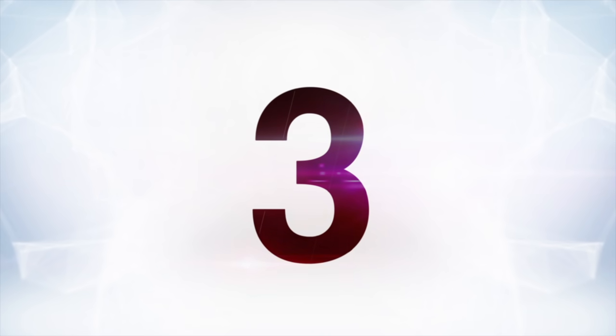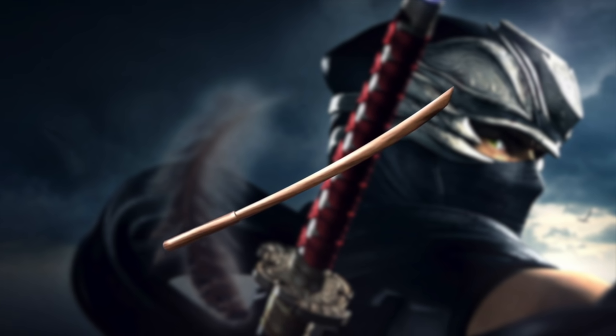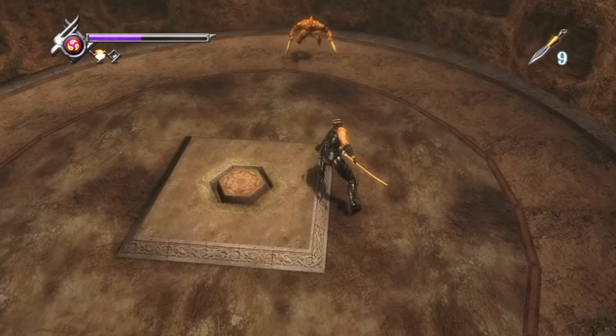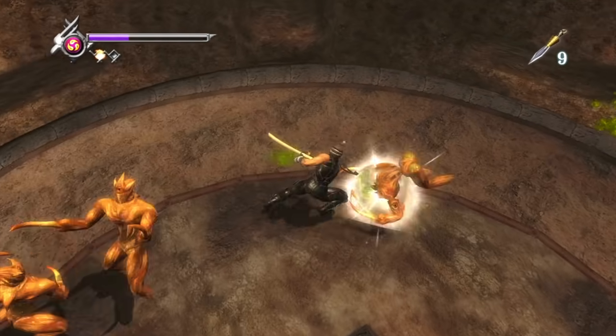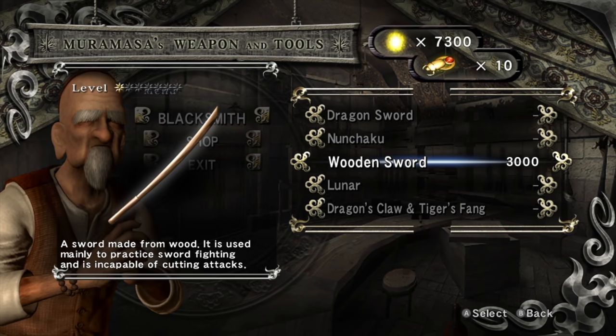Down to number three, Ninja Gaiden and the wooden sword. In the original Xbox game, the wooden sword is easily the most useless weapon and it takes the most time and money to upgrade fully. But once you do, it becomes the most powerful weapon in the game — the Unlabored Flawlessness. This isn't actually a starting weapon; rather, it's something you can buy from Muramasa's shop. It's a wooden sword, so it's pretty much completely useless, but you can buy it for some reason if you want.